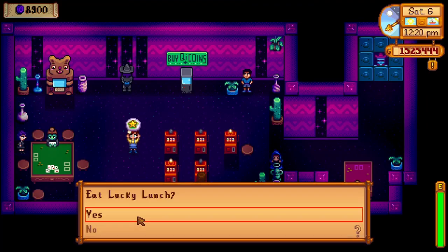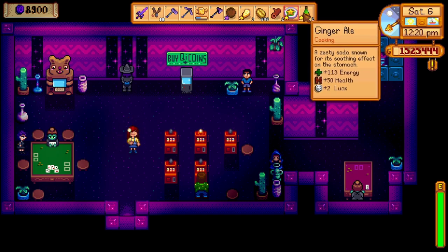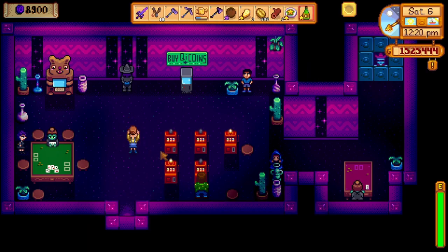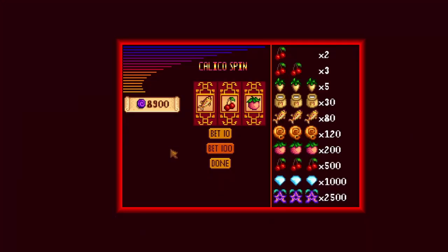Now that you have the legitimate means of entering the casino, we can start gambling. Make sure to come on a good luck day with a lucky ring and the best good luck food and drink that you can craft. I'm using ginger ale and a lucky lunch made using Willy's special seasoning. Then start gambling.